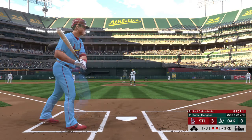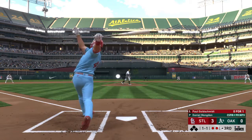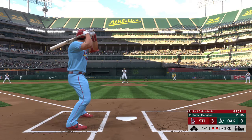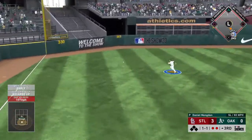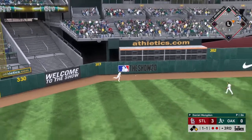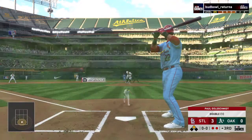A fastball as he'll take a look at ball one — 1-0. A ball and a strike to the Cardinals' first baseman. Swing, line drive — that's going to be trouble. Digging for second is Goldschmidt, and he is in at second with a two-out double.